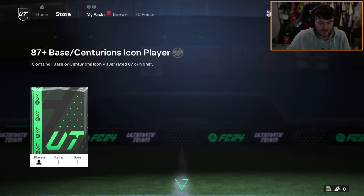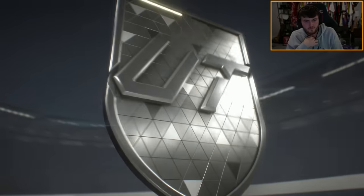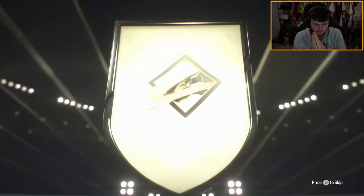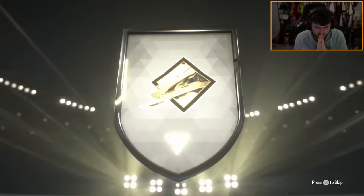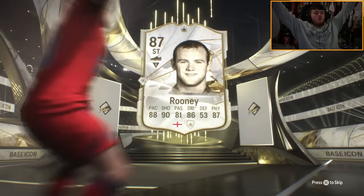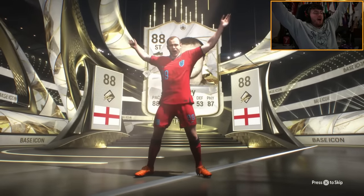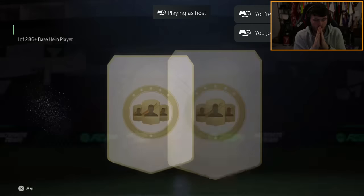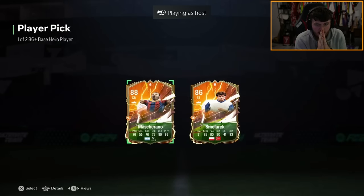Now we've got the 87 plus icon pack. Here we go, come on EA. Wazza Rooney! Let's go — it's a sign, it is a sign. Next hero pick — come on, give us another one EA. Molorek's usable, Molorek isn't the worst, although I'm not going to take it in case he wants the fodder.